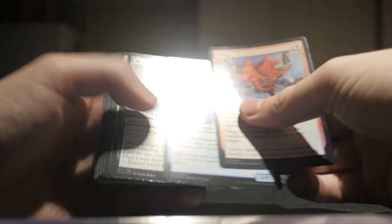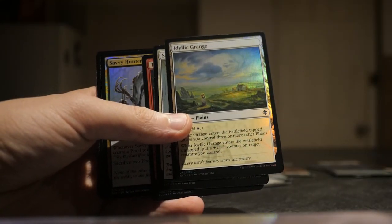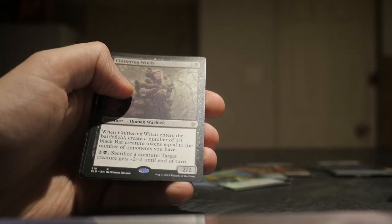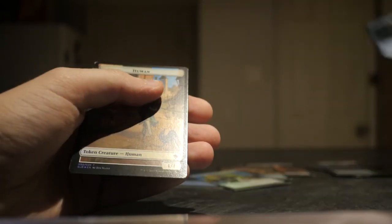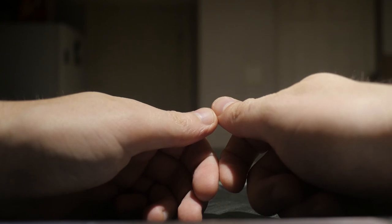The only land I haven't gotten is the actual valuable one — the blue. I'll have to go through again, I don't remember seeing it. Chittering Witch. Opportunistic Dragon — sucks. Trash. Well, I lost a few hundred dollars. So that's pretty cool.